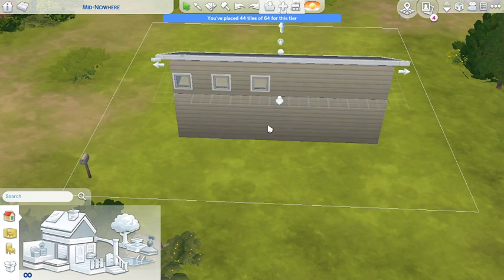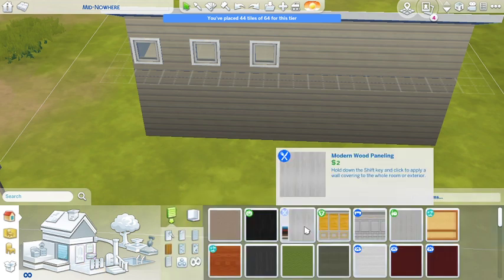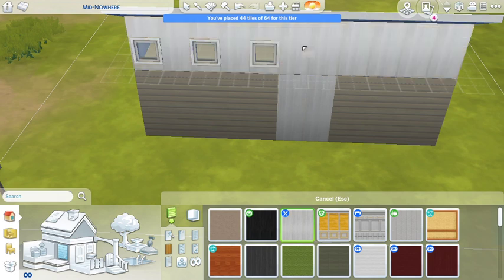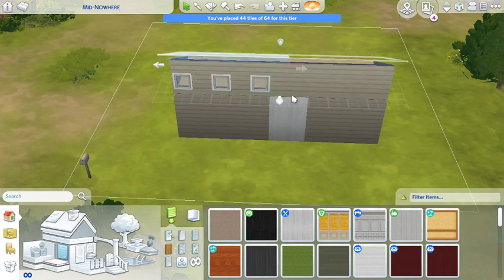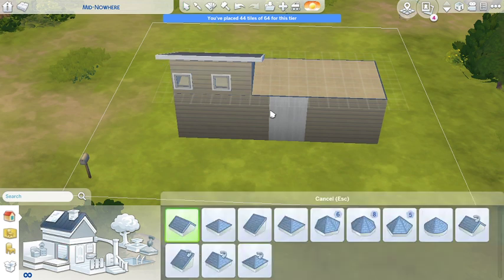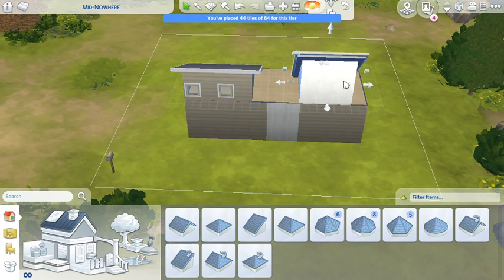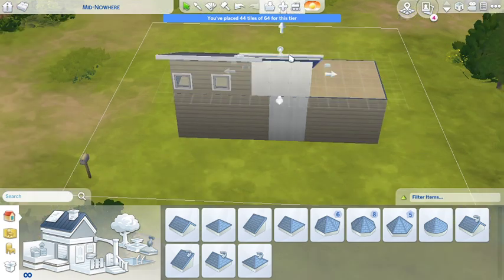Alright we'll figure something out - let's go ahead and add the windows. It'll look weird but it's what we're going to have to do since I can't add paint up there like I want to. Oh wait - oh my god I'm an idiot! I realize what I can do - I can make this its own roof. I don't know why I wasn't thinking about that. Literally going through all this trouble to realize I could just make this my own roof and then we wouldn't have this issue!